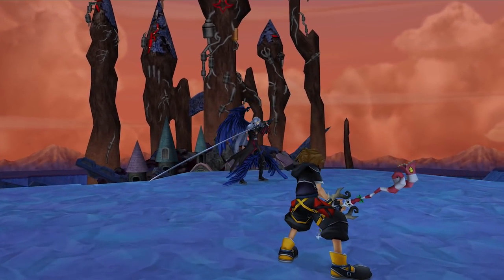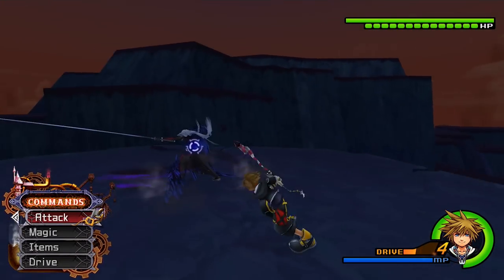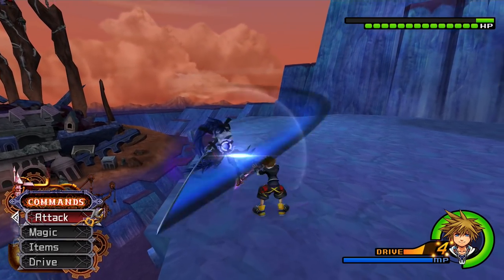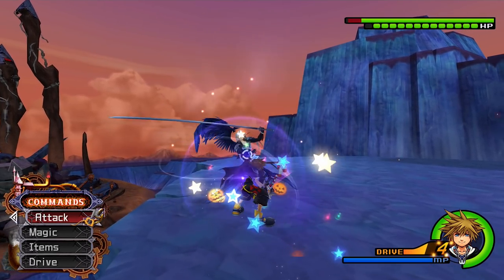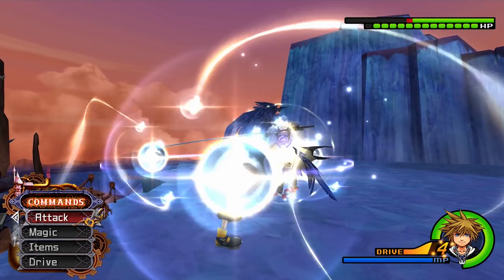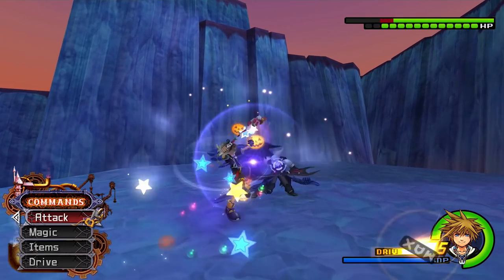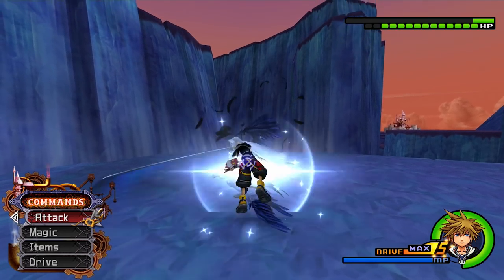Right off the bat, as soon as the fight begins, you want to make sure you are ready to use a reaction command or dodge roll. He will do the same attack no matter what. This is post-commentary — as his sword goes over his left-hand shoulder, that is when you want to use Guard. This will actually allow you to guard, counter-attack, combo, and with Explosion, which will chunk him. This creates a feedback loop, so you can keep him here almost the entire time. That is phase one — that is all you have to do.